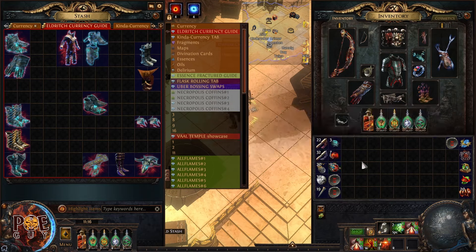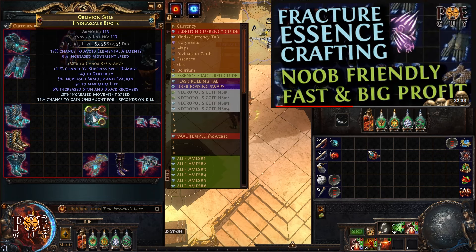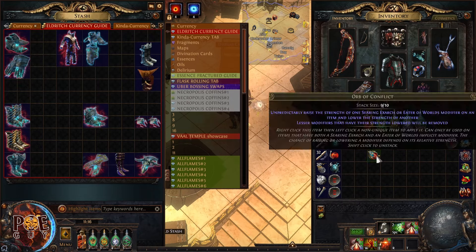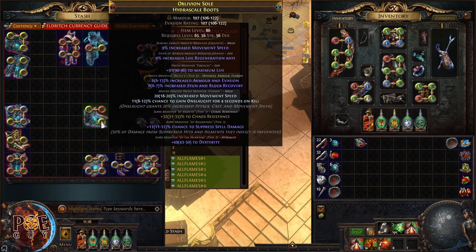Now let's show how Orb of Conflict works. So these boots I crafted yesterday with my Fractured Essence Crafting Guide — if you want to watch it, go ahead. Here what I want to do is get perfect 10% increased movement speed. Orb of Conflict works like this: once you apply it and hold down Alt, you see one is exquisite and one is grand. One will bump up.